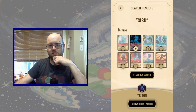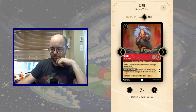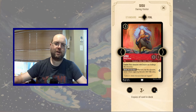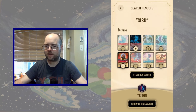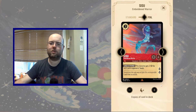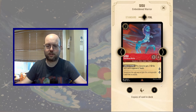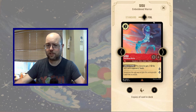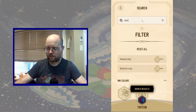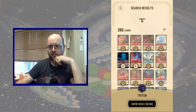Since we're going to be playing some Sisus, we might as well play the Daring Visitor — three copies. It's a nice shifting target for the big Sisu and another payoff for weakening the opponent's characters. Then we're playing four copies of the Emboldened Warrior, simply because it's another shifting target and it's a good card that syncs well with Sisu and Triton.